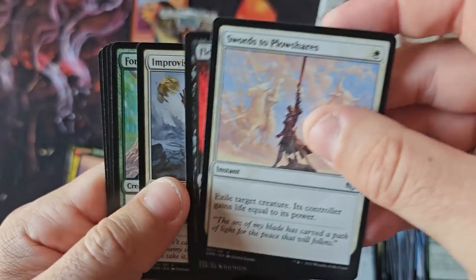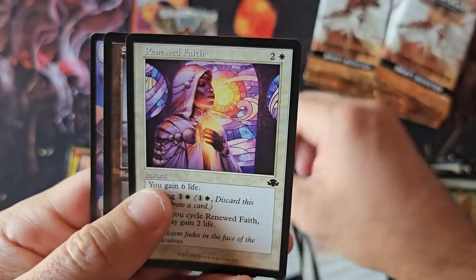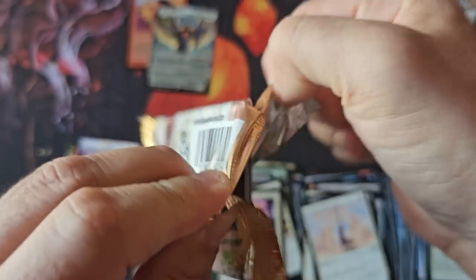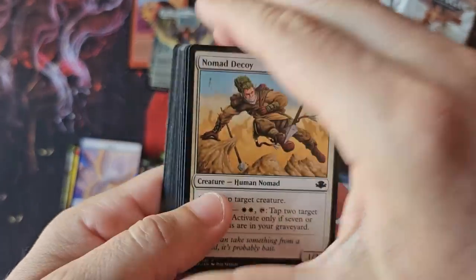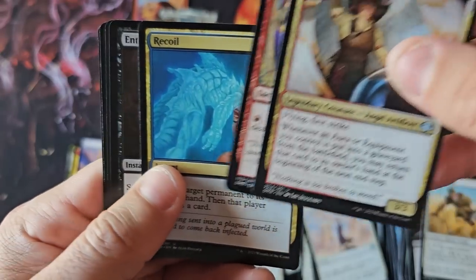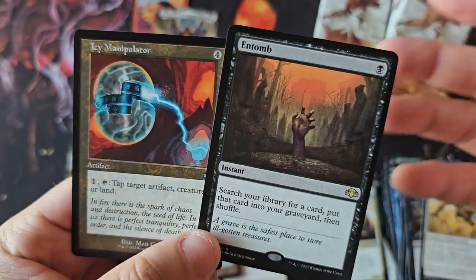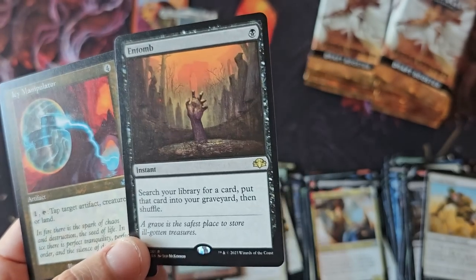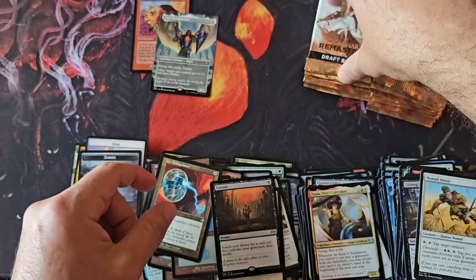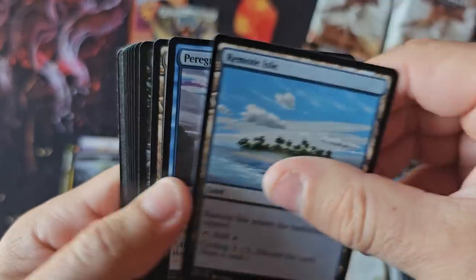And because of that — how many times has Swords to Plowshares been printed? Forgotten Ancients, Renewed Faith. It's one of those conversations where if everybody stops believing and everybody believes nothing's ever going to do anything, you've got a major consumer confidence issue. Look at these packs — this is under $200, not a $300-$400 draft box. These are $130 plus tax, $150 boxes on TCG Player to your door right now.